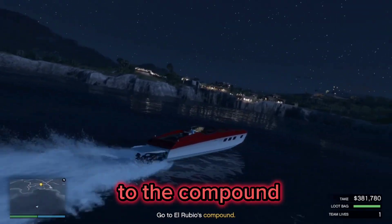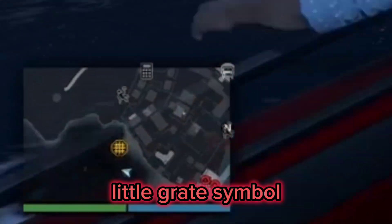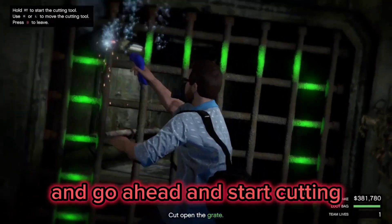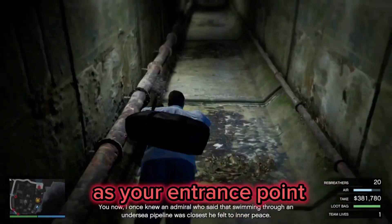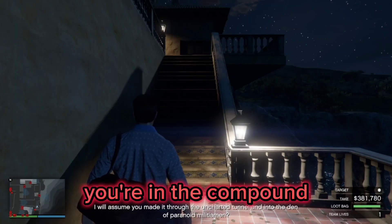Once you get to the compound, you're going to be pulling up right next to the shore. You're going to see this little grape symbol, so hop down into the water. Make sure you equip your rebreather with the right D-pad, and go ahead and start cutting. You're going to have to swim all the way through the tunnel and choose that as your entrance point. Now you're in the compound and ready to go.